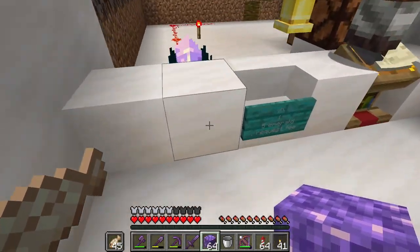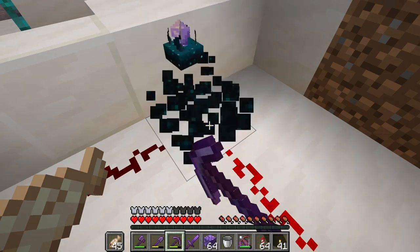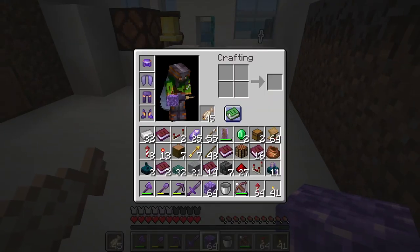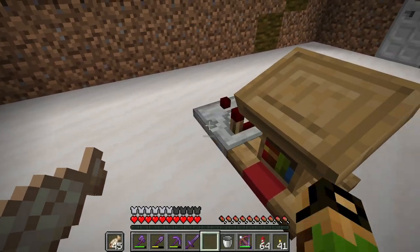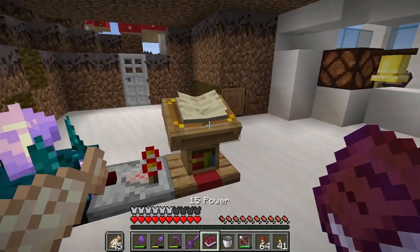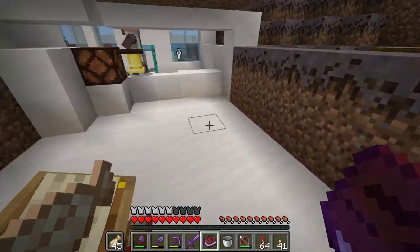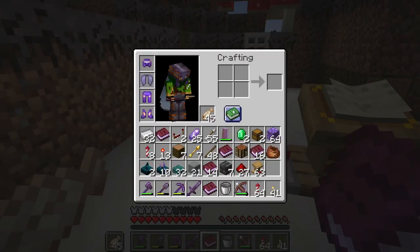The gist of it is you connect a calibrated skulk sensor to an amethyst block, and it can repeat the sound over long distances. So let's set up a little microcircuit for the bell using what we just learned: lectern, comparator, and calibrated skulk sensor. We'll turn that to 11. So now when we walk around, nothing happens. And then — yep, this triggers from that.